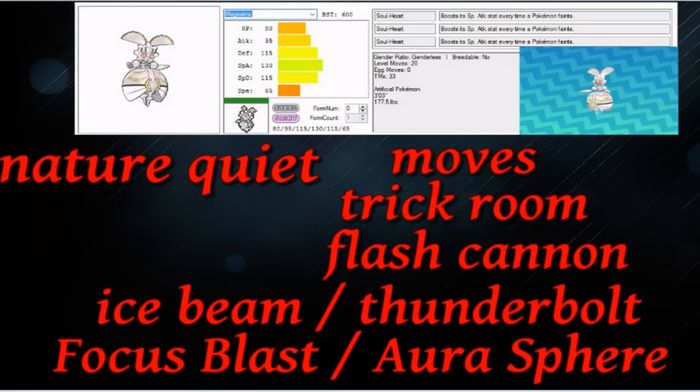The first set I'm going to show you is a Quiet nature trick room set. This thing is only 65 base speed, and if you give it a Quiet nature - which is minus speed - in trick room you will basically outspeed most of the meta. Even though a lot of the new Pokemon are really slow, with a minus speed nature you will still outspeed them in trick room.